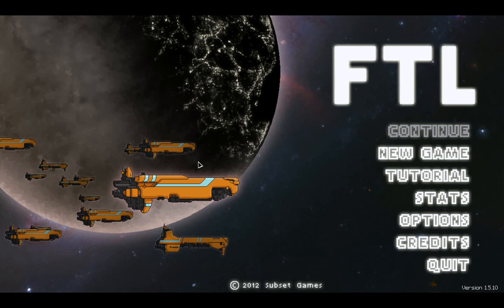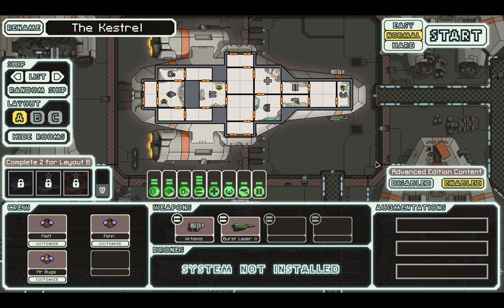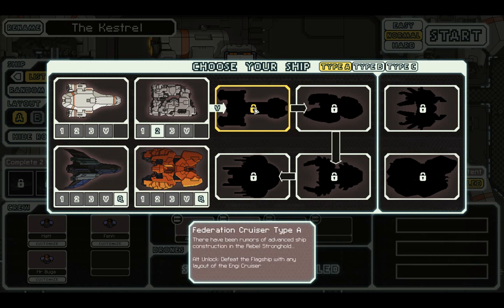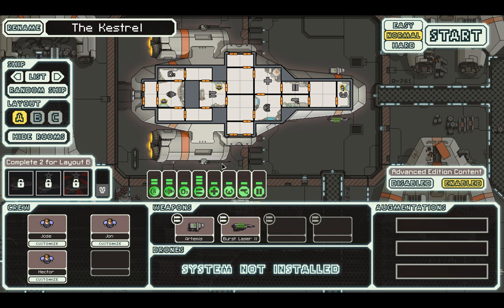Hey everybody and welcome back to FTL: Faster Than Light, the Advanced Edition. I'm determined as ever to try and beat the flagship. Seems that the best ship I can use at the minute is this one - we did unlock the rock ship a couple of videos ago, but I still feel that this is the best option.